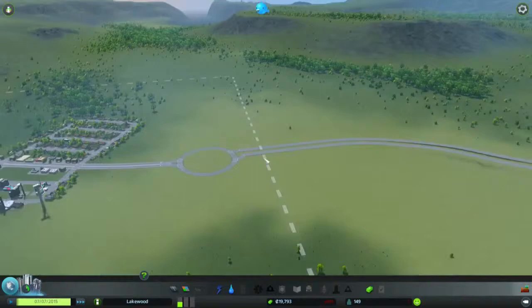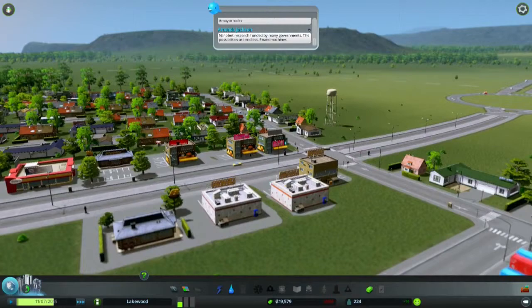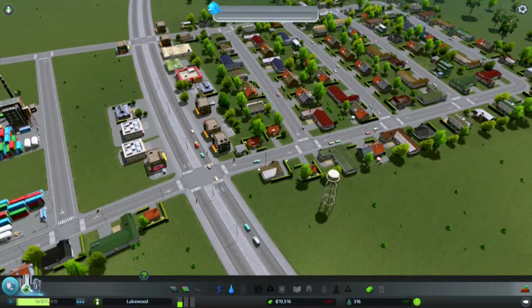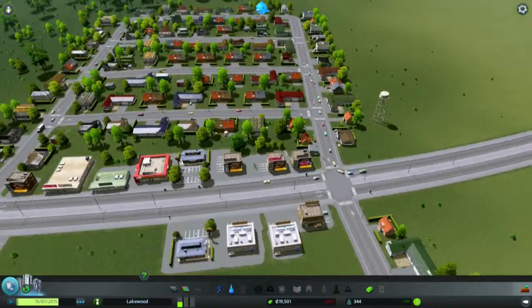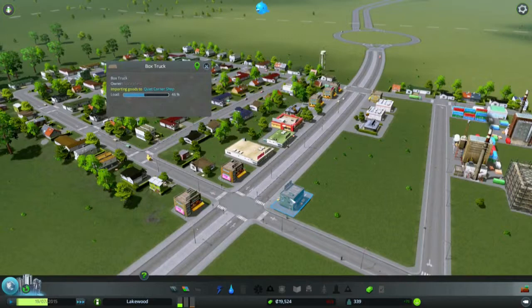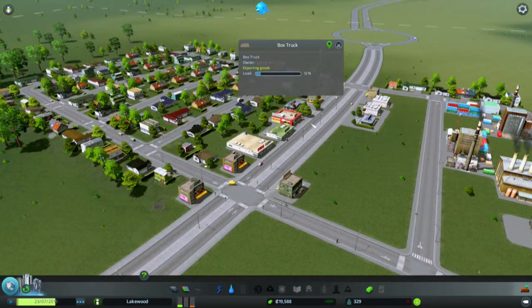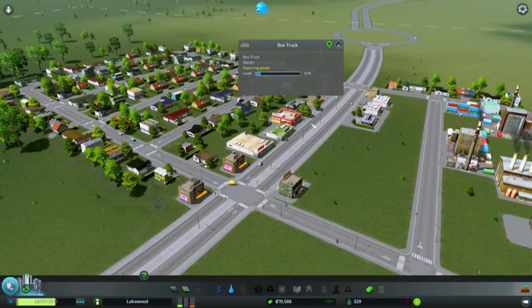There come our first citizens, going to live and work in our beautiful city — well, it will become beautiful. For now it's just small. Our first milestone is 420 people — it looks like we'll be getting there. We've got some supplies with 12% goods remaining. We need more people. Let's extend this road. And we've hit 420 people! We got a landfill site, medical clinic, and elementary school unlocked.